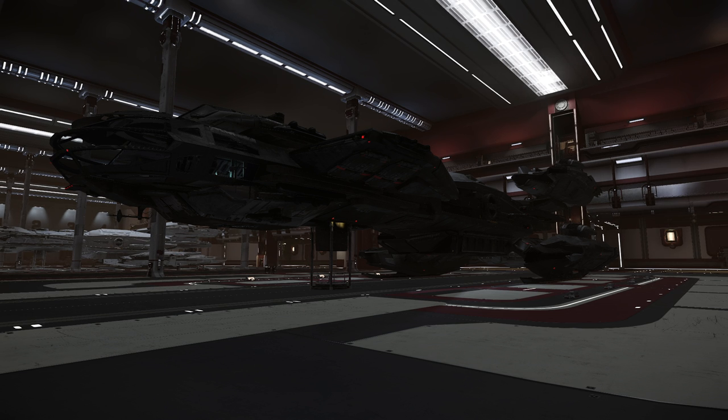It comes with Class 2 S4 size-3 lasers, which runs pretty much across the Constellation lineup, apart from obviously the Phoenix which has the bigger lasers. And then it's got two missile racks, which is sort of okay. You would have liked a few more, to be fair, but you've just got to make the best of it.